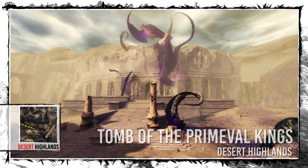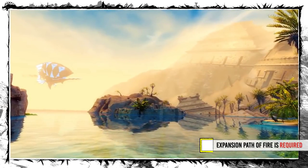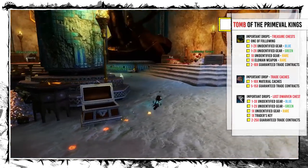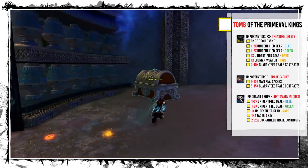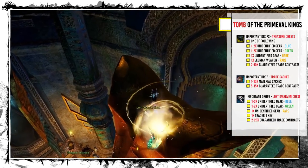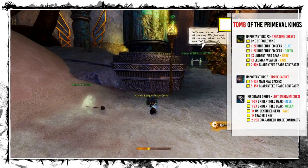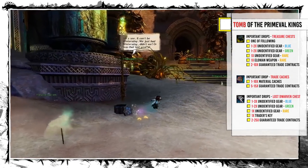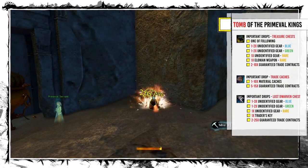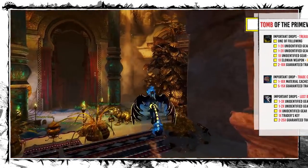The next spot is inside the Tomb of the Primeval Kings in Desert Highlands, which is only accessible with the Path of Fire expansion. Inside the Tomb are 6 chests — 3 in each room — and on the Snake statue in the first room is a Lost Dwarven Chest. There is also at least one randomly placed Trade Chest, but it requires a key that drops from various events or can be bought at Heart vendors. On top of that, there is an Orichalcum node. These chests drop mostly unidentified gear, rares, and trade contracts.